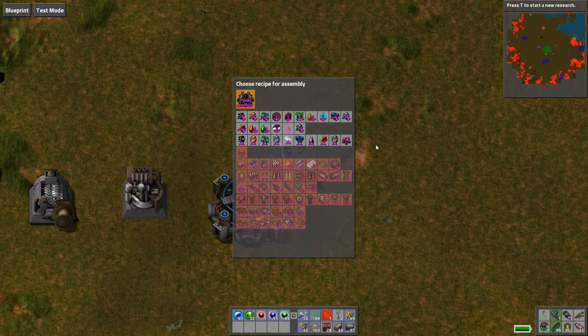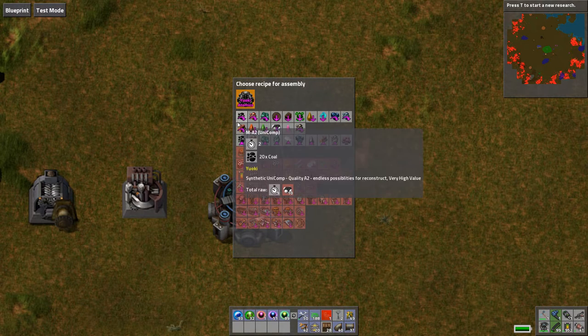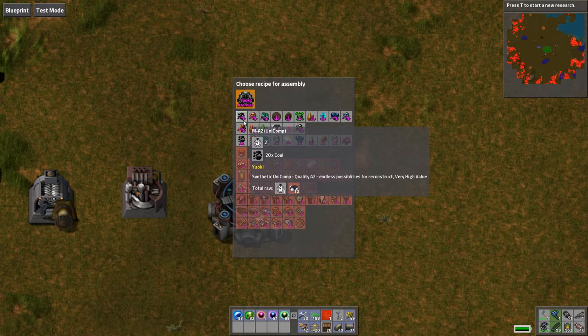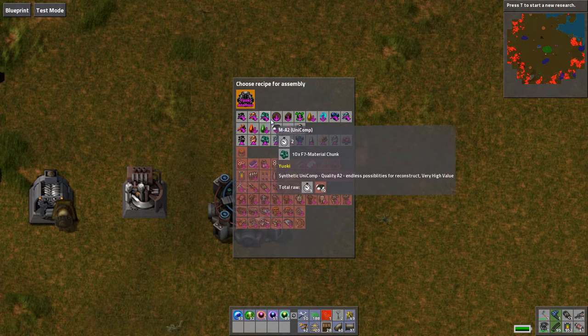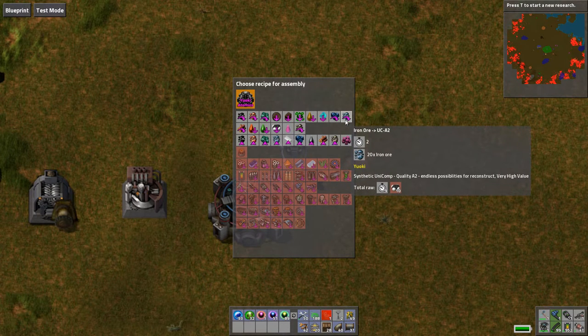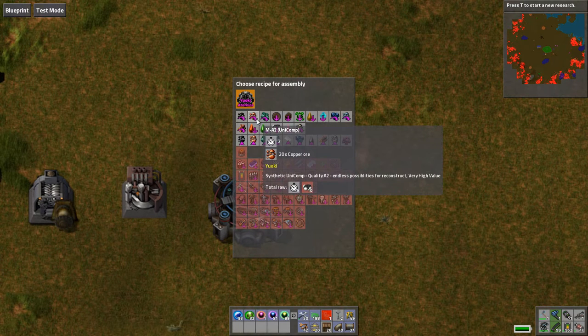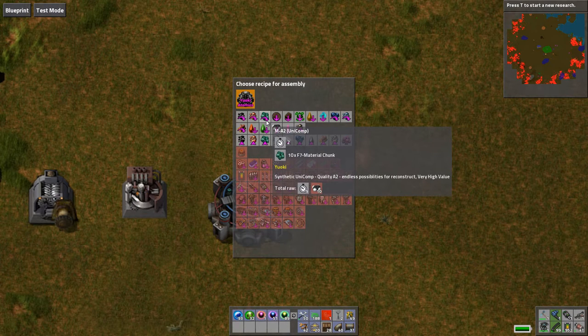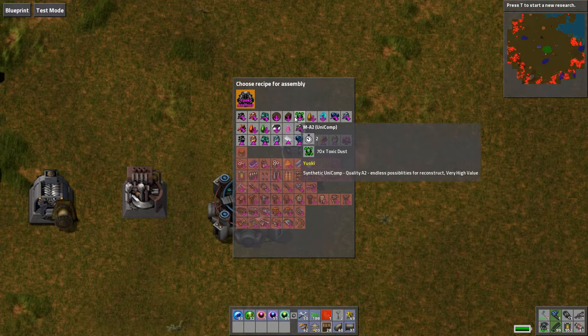The simulter is your go-to building to transmute vanilla resources to Yoki resources, and to store excess resources in a transformable form — Unicomp. You can transform coal, copper, the F7 green chunks, mud, slag, toxic dust, alien fragments from the washer, blue chunks, and iron ore into Unicomp. The formula usually takes about 20 of the vanilla-type resources, or 10 of the Yoki resources, to make one Unicomp. The exceptions are mud, slag, and toxic dust: 70 toxic dust, 100 slag, or 30 pressed mud balls to get one Unicomp.